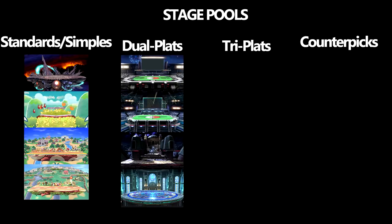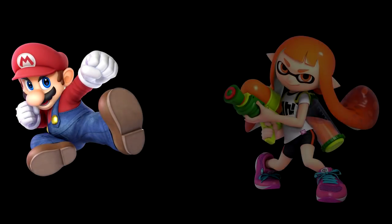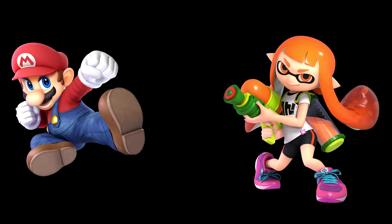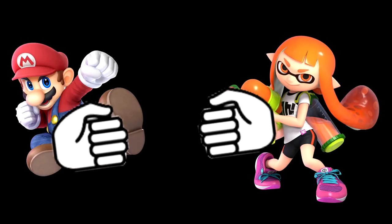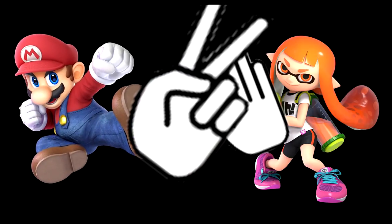Real quick, I'm going to walk you through what a set could look like with stage pools. Let's pretend we have a Mario player and an Inkling player. They're going to play rock paper scissors to decide who bans a pool first. In this case Mario wins, so he gets the pool ban.